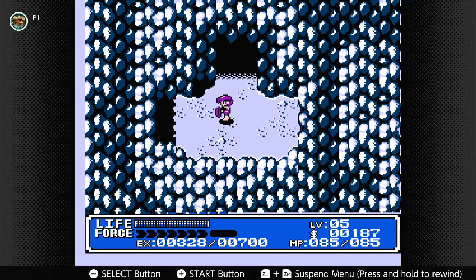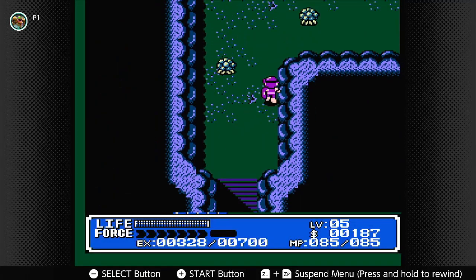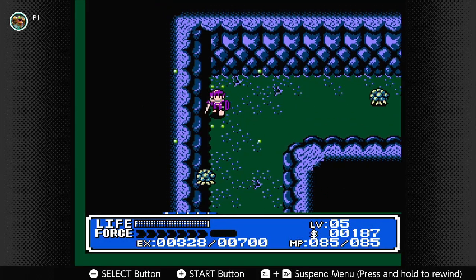Hello, and welcome back to Let's Play Crystallis. This is your ever-lobos, Shadow Blade 730, and let's continue to explore through Mount Saber.